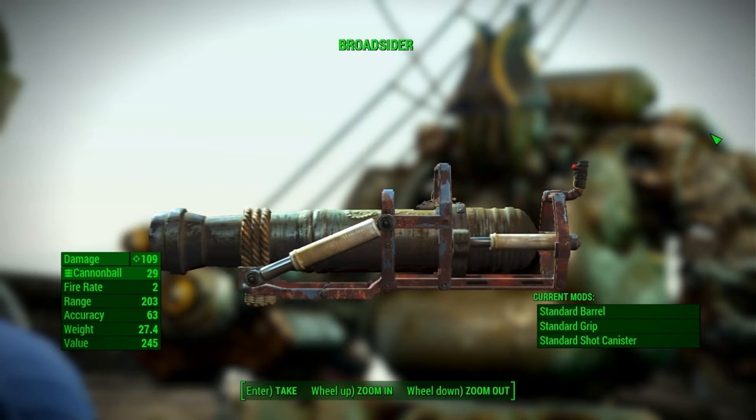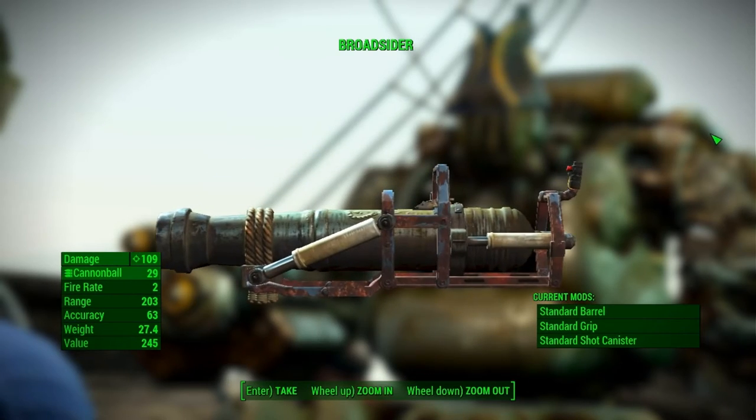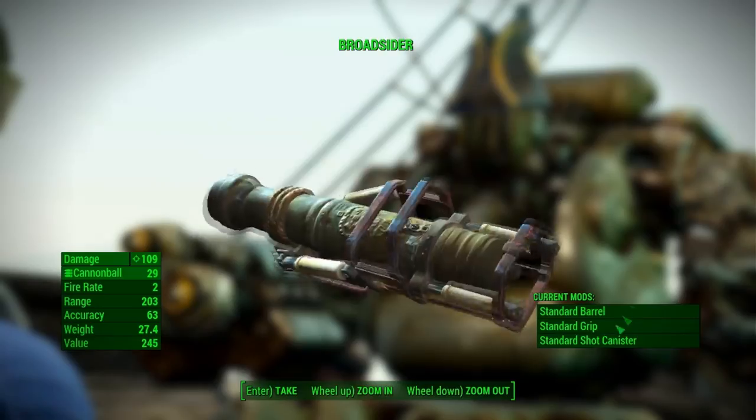The Broadsider does a high amount of damage. It has a fire rate of 2, range of 203, accuracy of 63, weight of 27.4, and a value of 245. The mods that come with the Broadsider are standard barrel, standard grip, and standard shot canister.